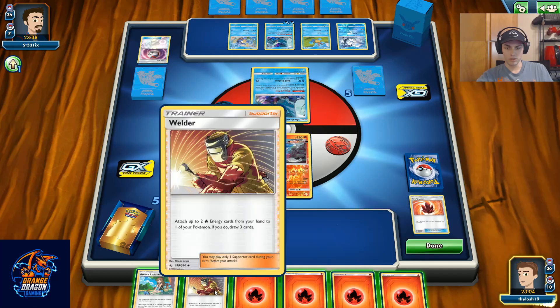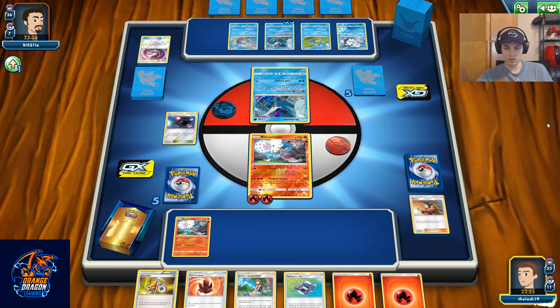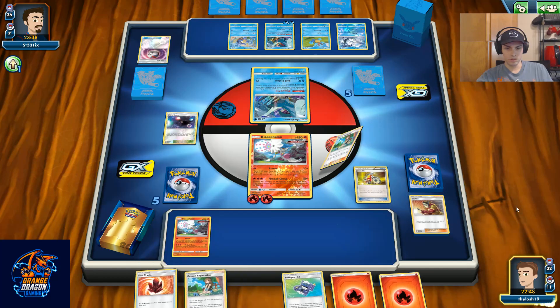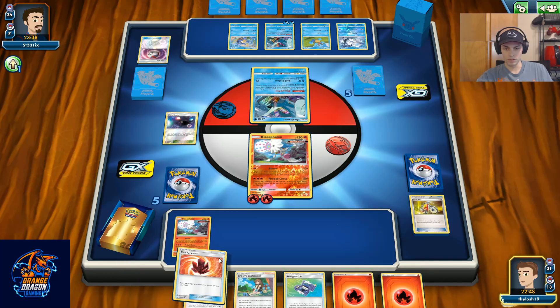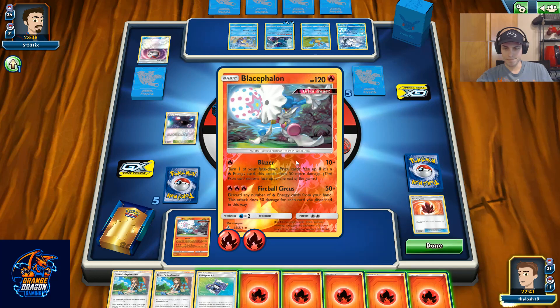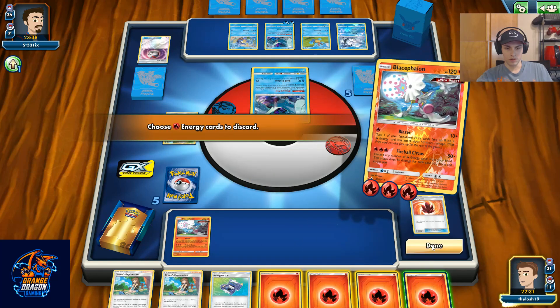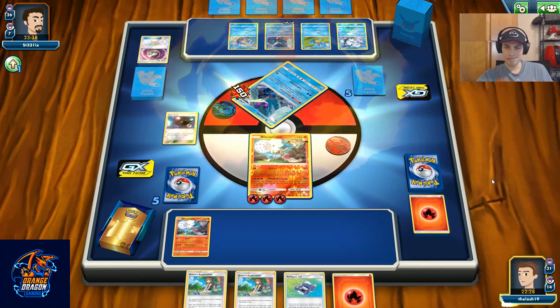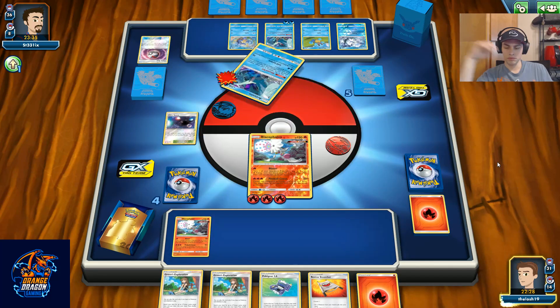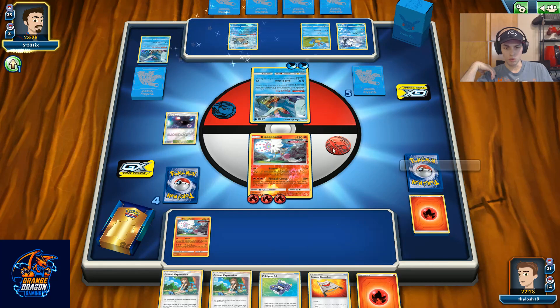We're going to need to hit one more energy card off this Welder to get our knockout and hopefully keep things moving. We'll play the Acro Bike and see — that works, we've got three in there now. Next turn we can go in, Ultra Space for another baby, Green for Wishful Baton, Fire Crystal, and see what we can get from there.